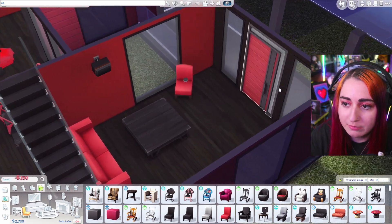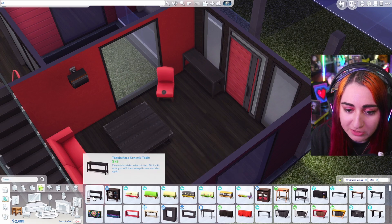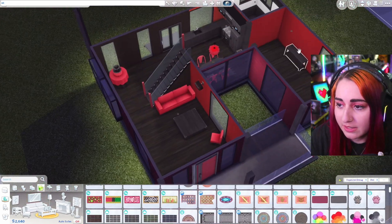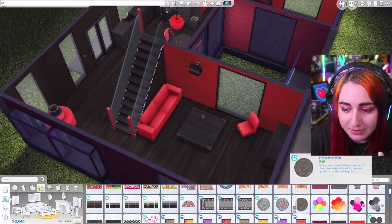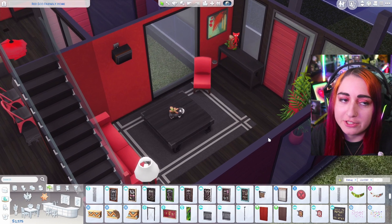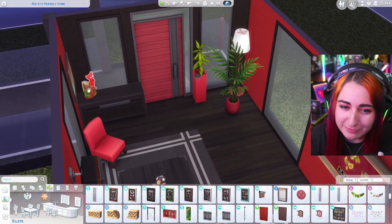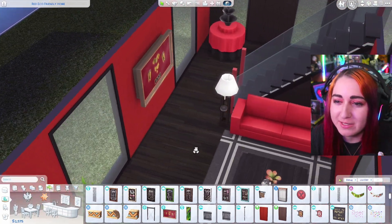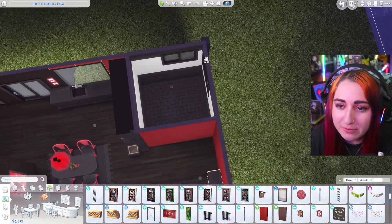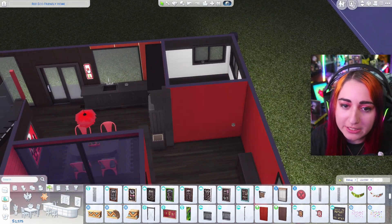Maybe a chair over here, and then we need something by the front door — probably just one of these cheap tables. We do probably need a rug in here, but I don't know what this room is going to be now because I kind of set this up to be the living room. Living room — not my best work, but as simple as I can do. This debug item was free, yarny was free — I had to use them. I want to look into debug more to find more clutter items, but I want to get all the essentials in the house first.